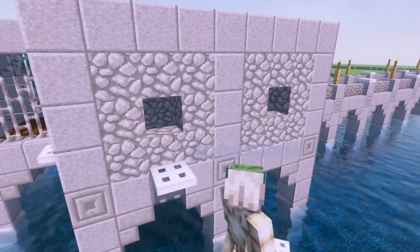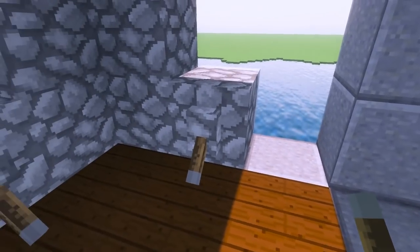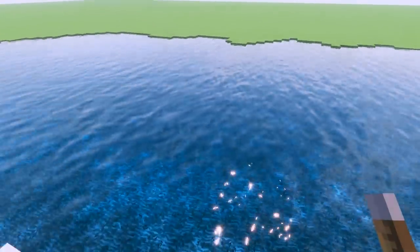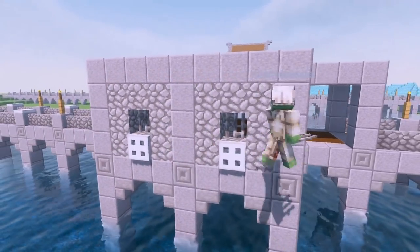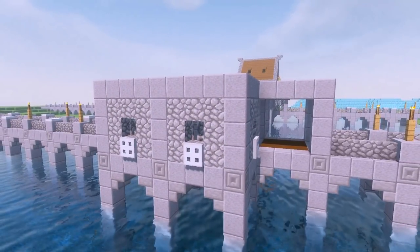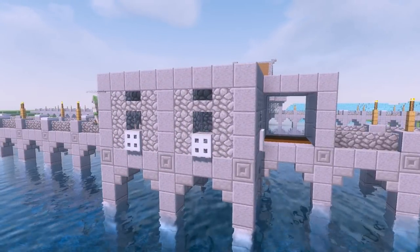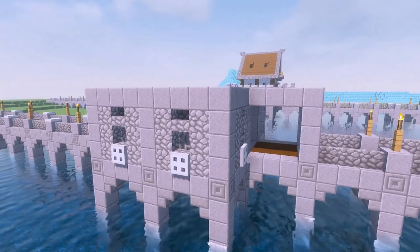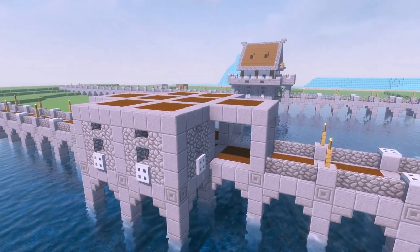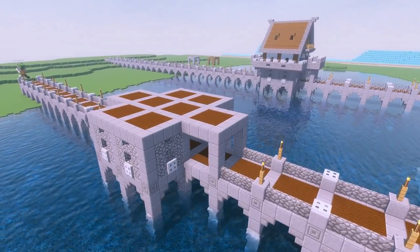Moving in — you can see I've left little gaps for windows. I'm actually going to put on some trapdoors. I'm going to put some levers down which make the trap doors go upright as well. Look at that — I love that little bit of detail. It's not something I do very often. Iron bars on that level make it nice and defensive. And then above that, I'm going to go for an upside down cobblestone stair — that just adds a tiny smidgen of detail above the iron bar windows.